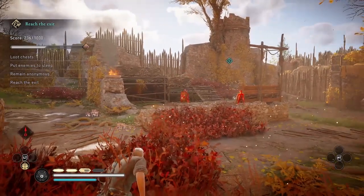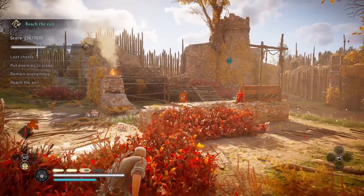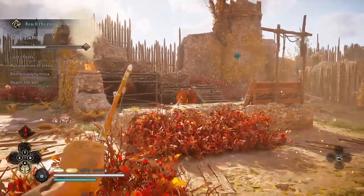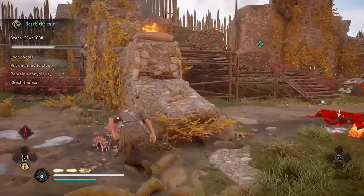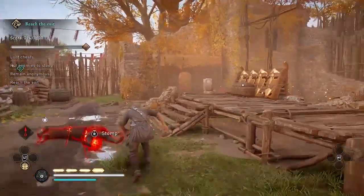After I do, I'm going to glance left to make sure that the other two guards I just shot are still asleep. And they are. Then I'm going to grab mushrooms and loot the chest, and then continue into the doorway to the right.